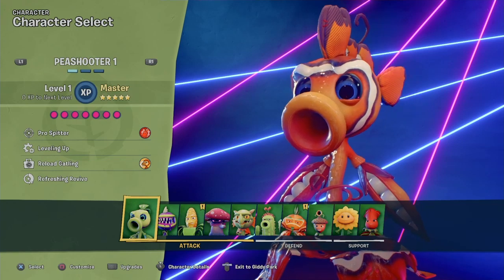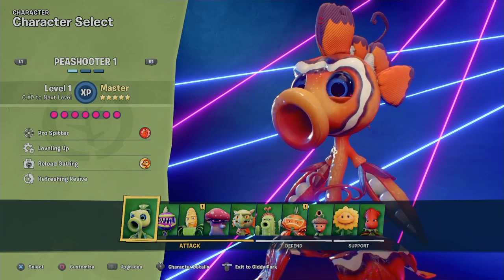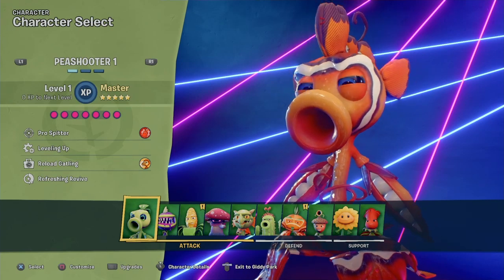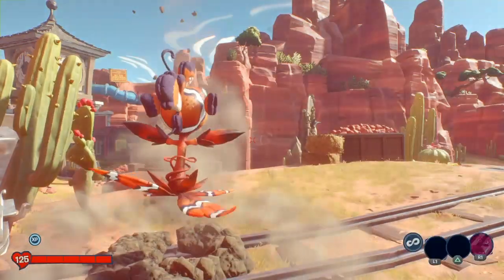The only upgrade you really need is Reload Gatling. I'm not sure exactly when you unlock it — I believe it's at Specialist that you unlock Reload Gatling, but I'm not sure. Pro Spitter is also pretty useful to deal with the two scientists.